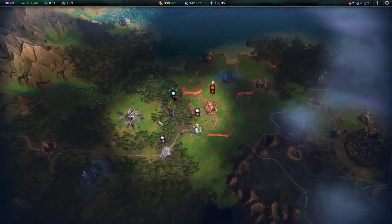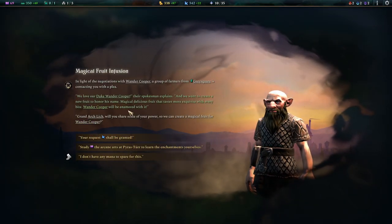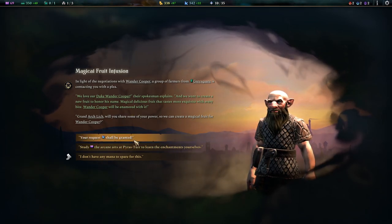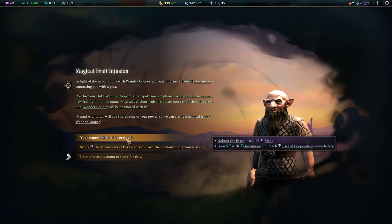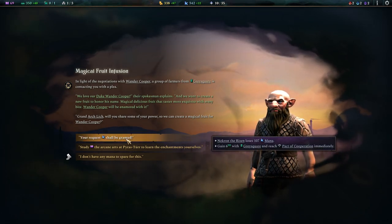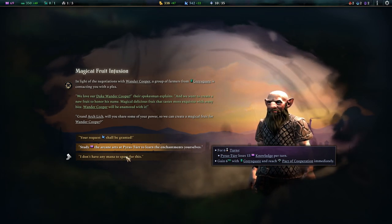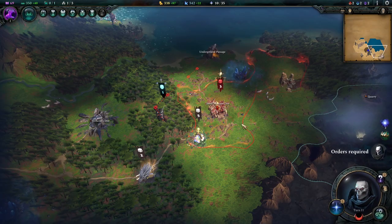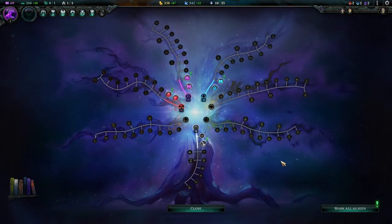We have found another infestation and got another request from a city - the people of Grey Square. Here we get the ability to trade resources for friendship with these guys. I'm going to opt out because I'm not too interested in friendship - but I have to say it is very, very, very much worth it.